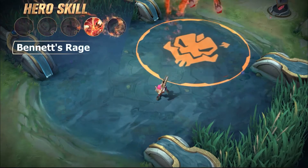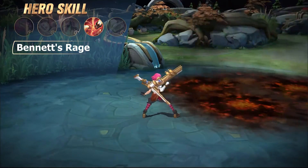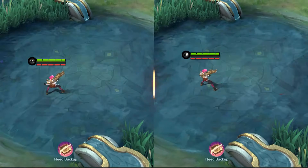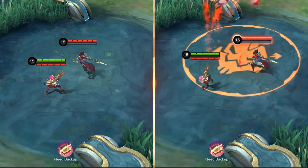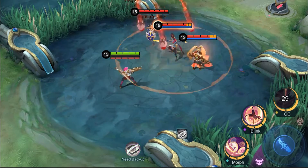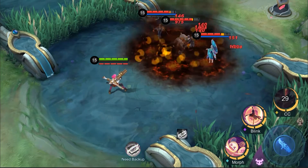Ultimate Number Two: Bennett's Rage. Beatrix has Bennett rain down a bombardment in a chosen area, inflicting a slow and physical damage on the enemies hit. The destructive damage potential of Bennett is overwhelming for the enemies caught in the area of effect.